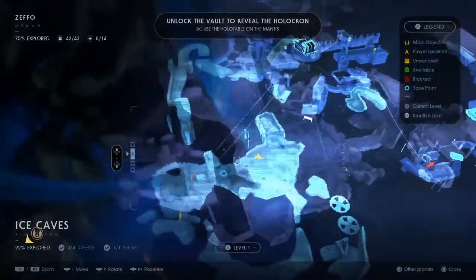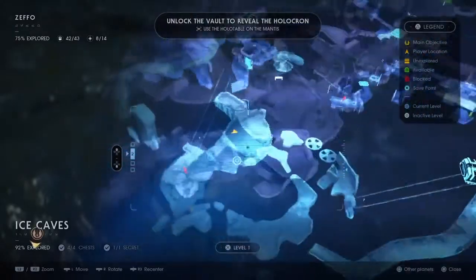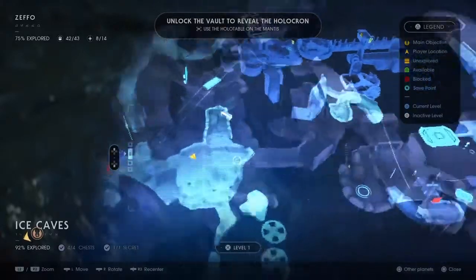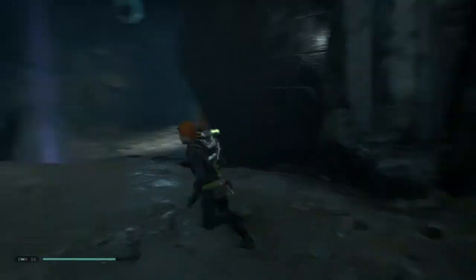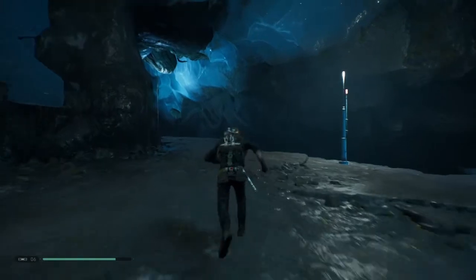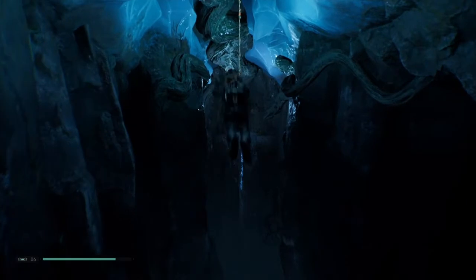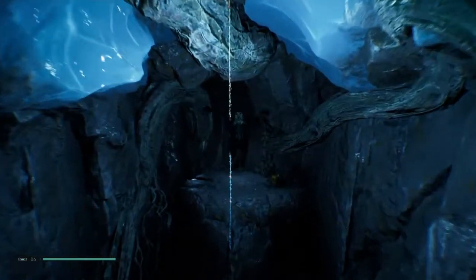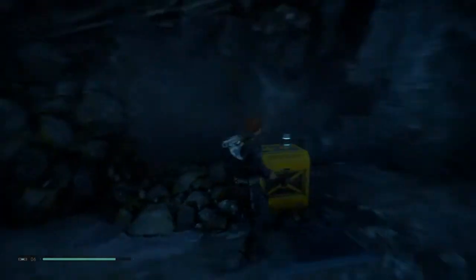In the ice caves, this is where you originally enter — you come down, get your save point, head to the left and fight the enemy there. There are two ropes to the side of it. Head off — there's the entrance where the creature busts out — then go around to the left, keeping that to your left. Double jump to the rope, use force pull, jump across, force pull again, and jump across.